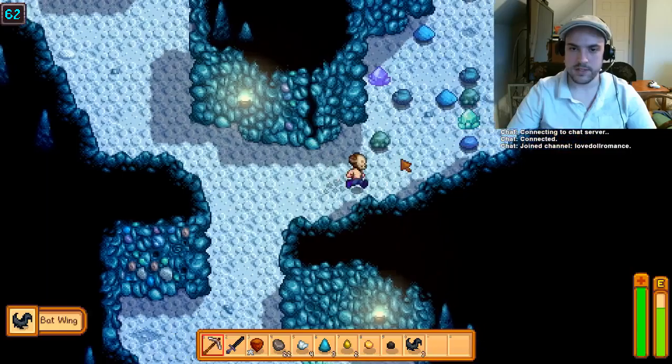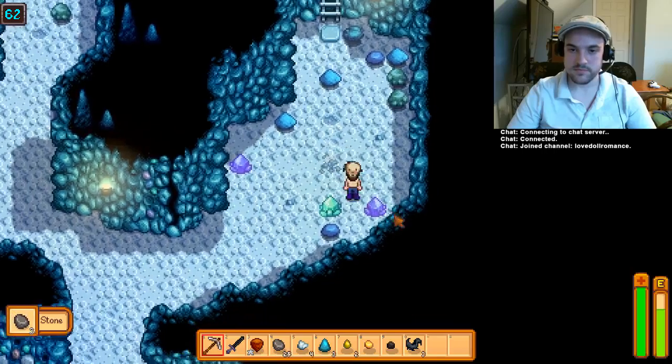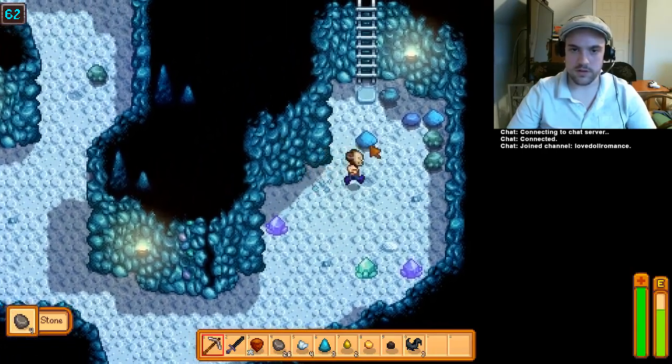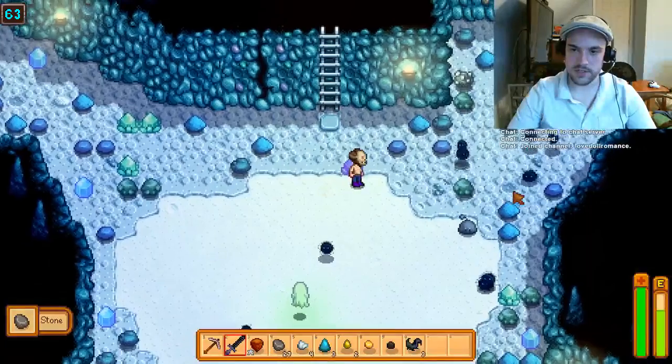The adventurer's guild has these slay quests — that's actually how I got this mask. I killed 50 skeletons to get this mask and I'm pretty proud of it. You can do these slay quests for the adventurer's guild. These guys that give coal — they give coal sometimes, not all the time, but frequently enough.